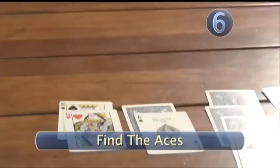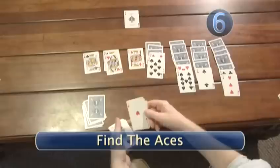Step 6: Find the aces. Whenever you find an ace, make a new column. Stack the cards of the same suit on each ace you find in ascending numerical order — that means going up.